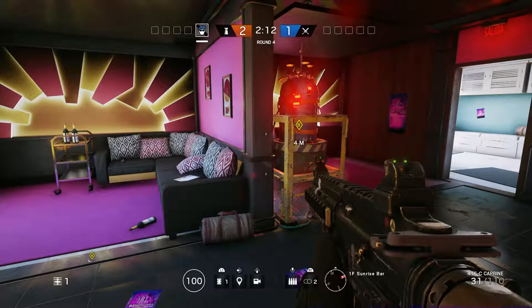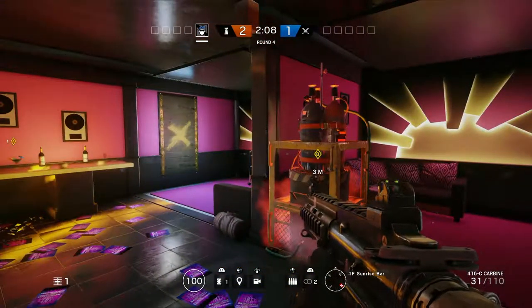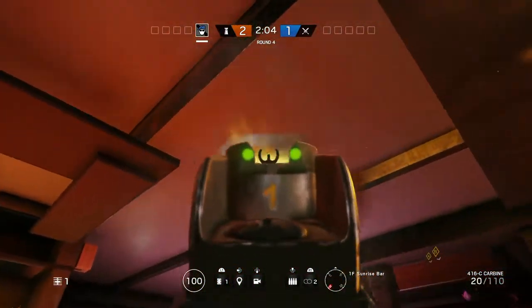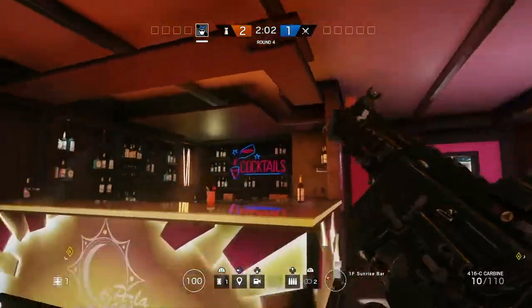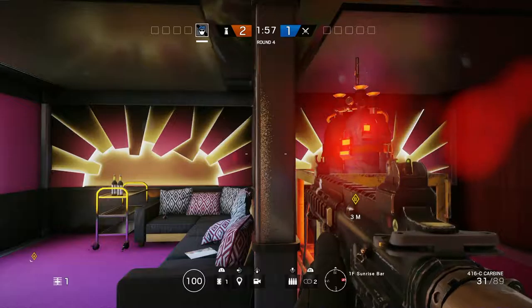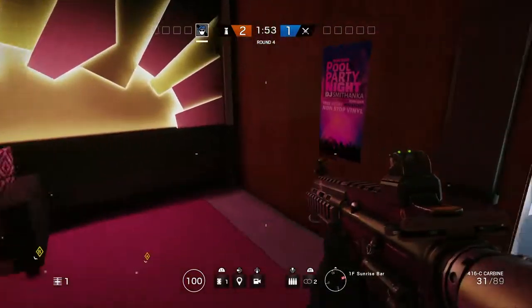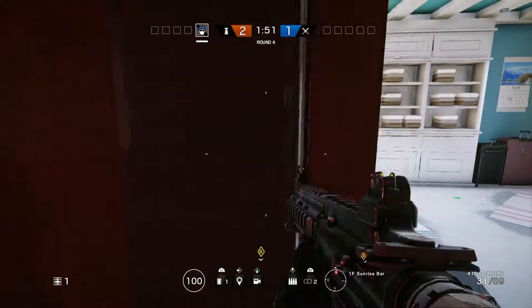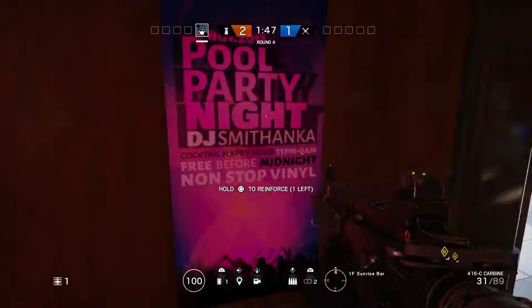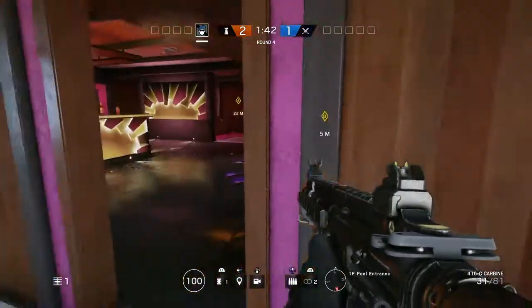This location I feel is the easiest to defend — you really don't have that many entry points. You can shoot the ceiling, which sucks, but there are no hatches up here. There's only one hatch and that's on the roof, so you don't even have to worry about that. But you must reinforce this wall — it's a must-have, or else they can see you from Glass right here.